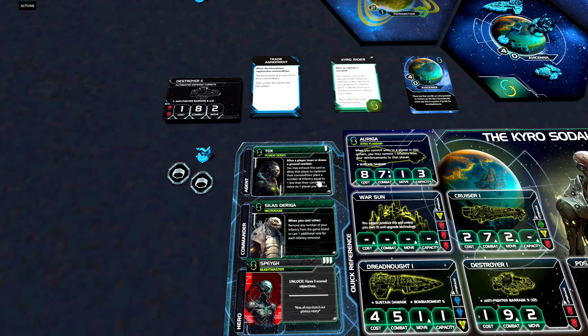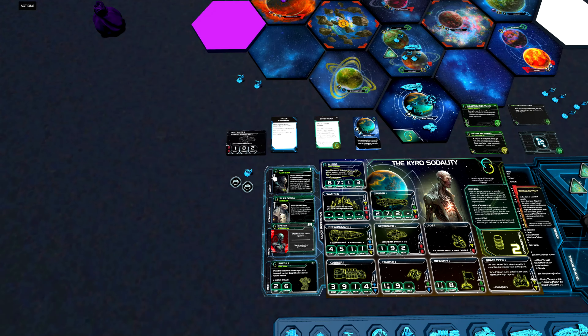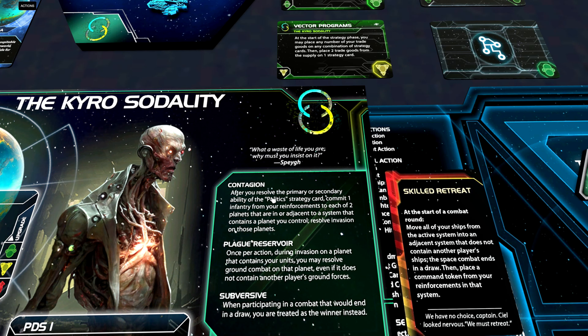We have even more ways to get infantry out if we look at our agent. After a player loses or draws a ground combat, you may exhaust this card to allow that player to replenish their commodities and place a number of infantry equal to one less than their commodity value on one planet you control. So if we lose out on Hope's End and lose that infantry, we can exhaust the card, replenish our commodities, and get an infantry in our home system instead. I think this could be a fairly easy sell to other players.